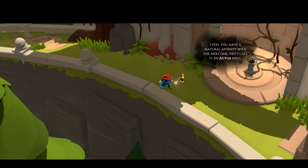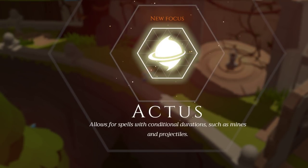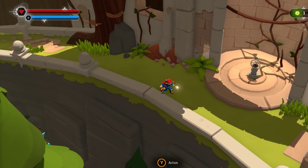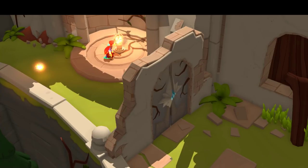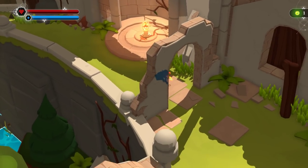The book says: 'I feel you have a natural affinity with the next one — I call it an Actus spell.' Actus allows for spells with conditional duration, such as mines and projectiles. And we fire a fireball — Actus! We get through the door now. Let us continue.